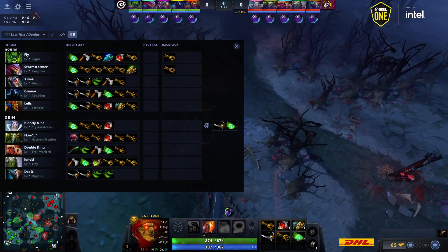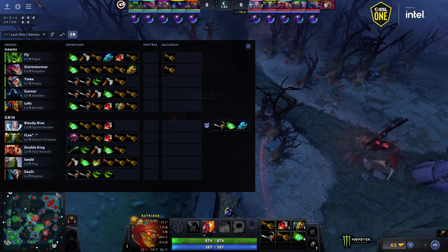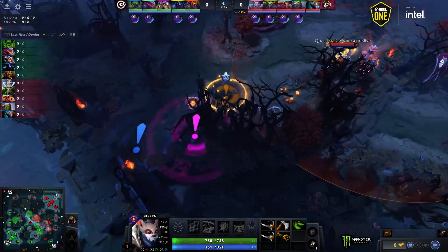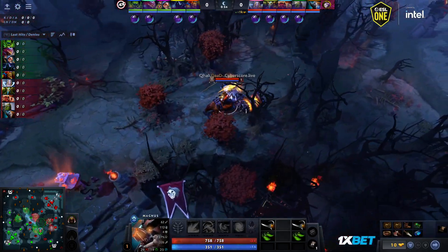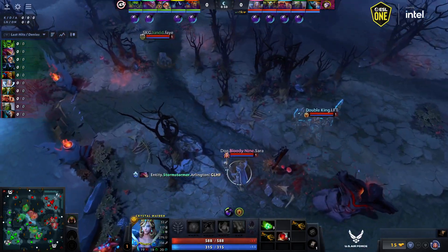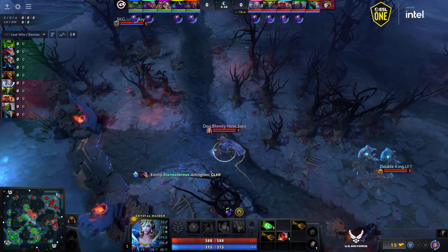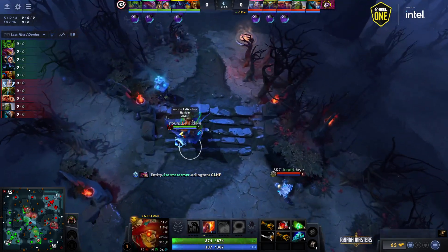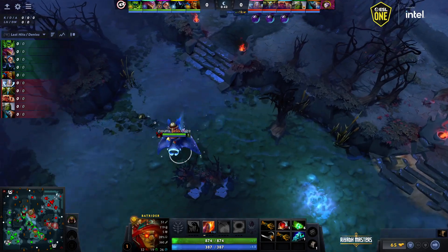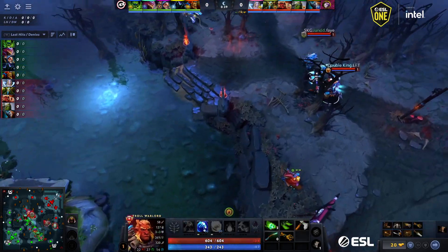This is why both teams always smoke out now, especially against Nature's Prophet. If you had wanted to go ward mid, then obviously Nature's placing his ward first would see where you put it. So if you're smoked as well, you'll place yours — oh, actually someone else placed the mid ward for them. They placed their ward in smoke; they hid their ward as well.